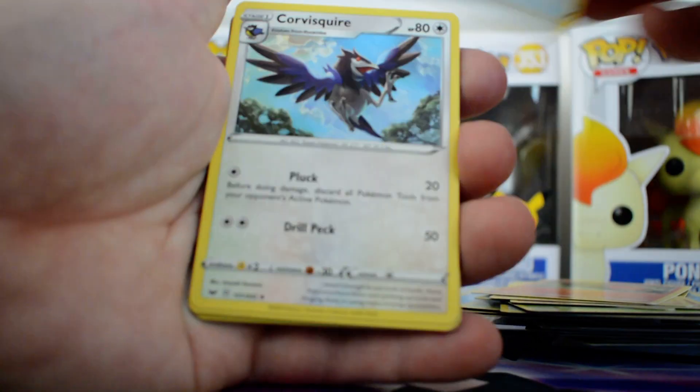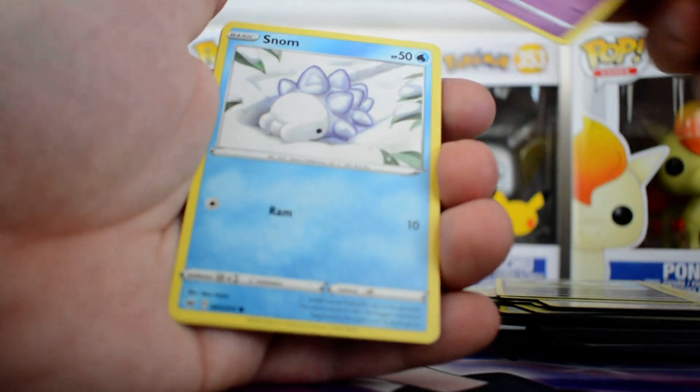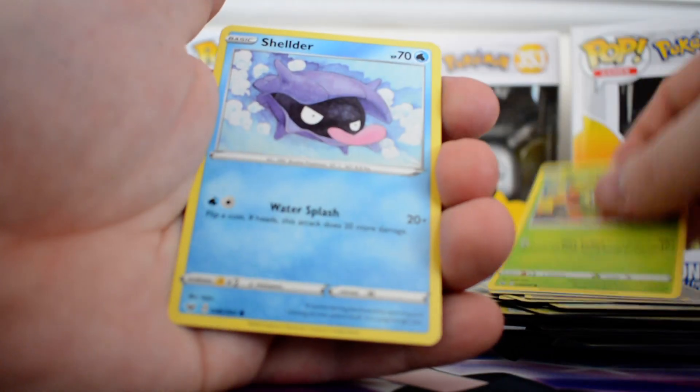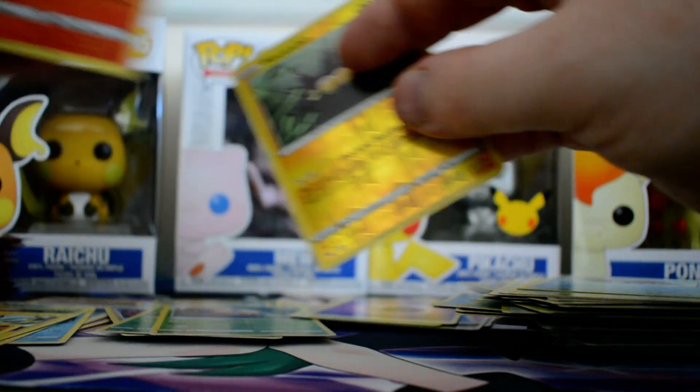Slakic, Citrus Berry, Corvusquire, Thwacky, Galarian Zigzagoon, Moona, Snom, Grookey, Sheldah, Reverse Pinkurchin and a regular rare Cinderace.